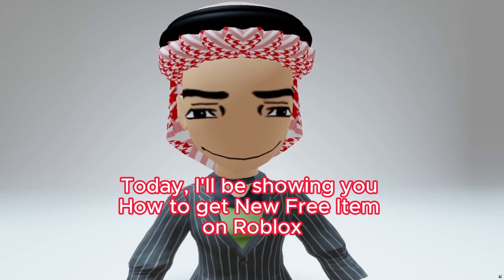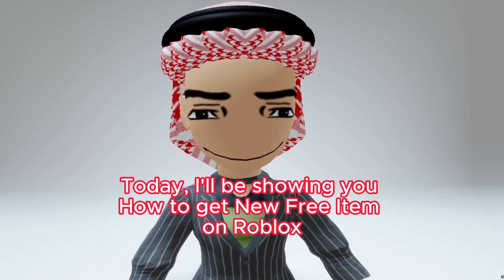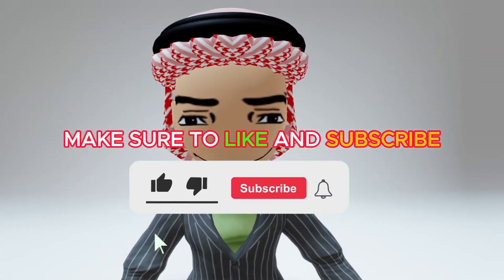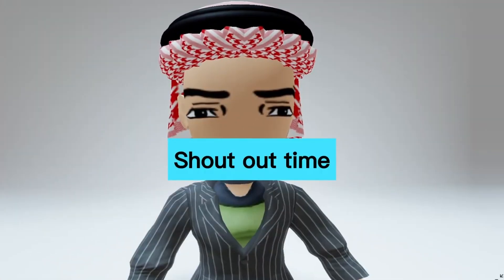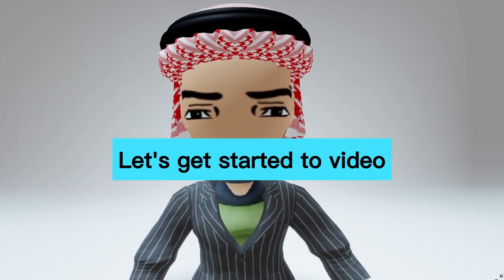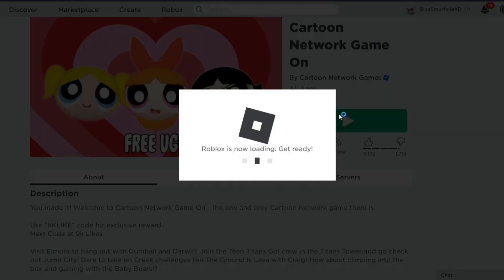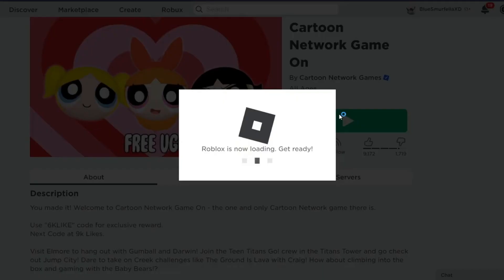Today I'll be showing you how to get a new free item on Roblox. Let's get started. First, let's go ahead and join the game Cartoon Network Game On. We've been here before, but I'll leave a link in the description. Click on Buttercup's icon and you'll see how to get this free item.